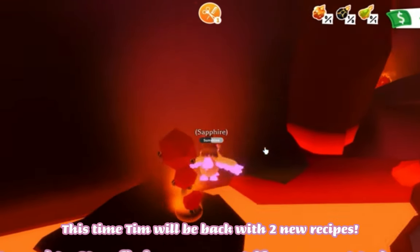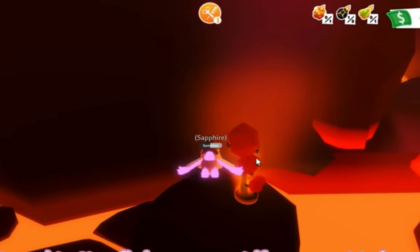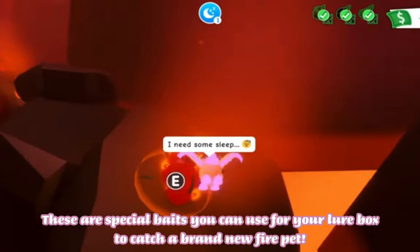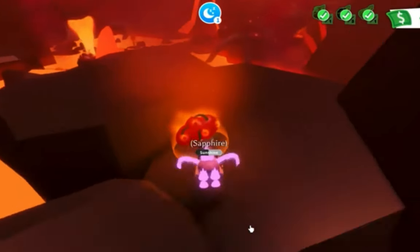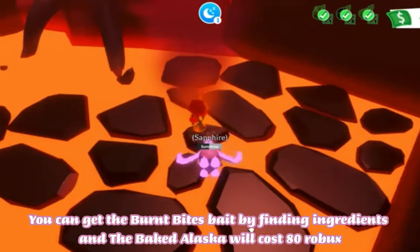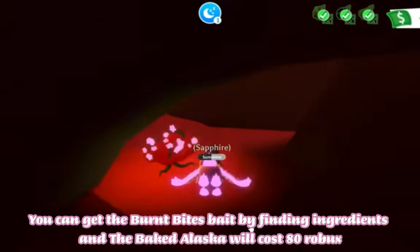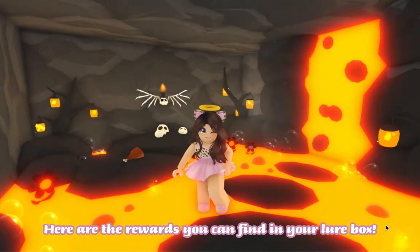This time, Tim will be back with two new recipes: the Burnt Bites Bait and the Baked Alaska. These are special baits you can use for your lure box to catch a brand new fire pet. You can get the Burnt Bites Bait by finding ingredients, and the Baked Alaska will cost 80 Robux.